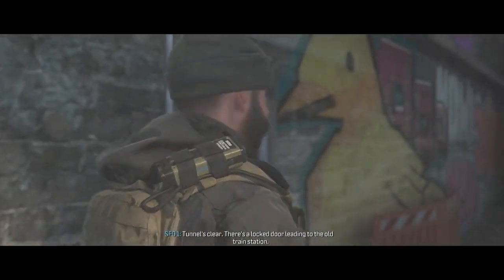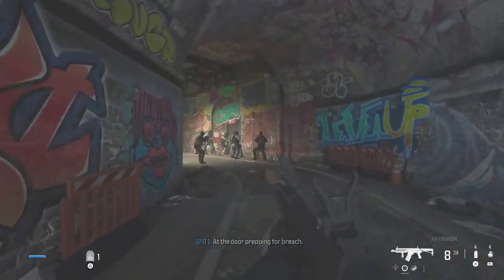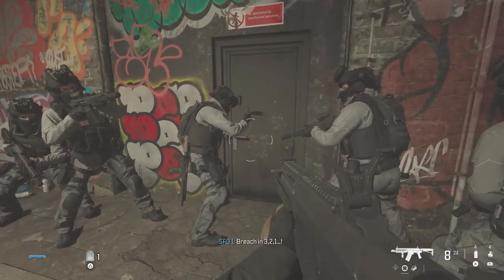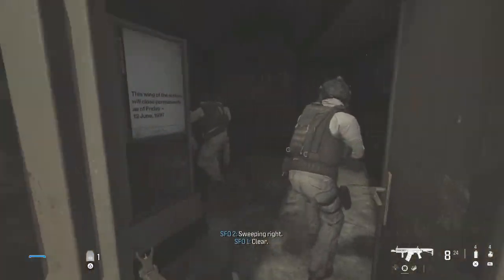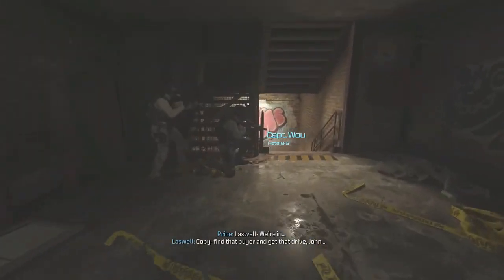Tunnel's clear. There is a locked door leading to the old train station. At the door — prepping for breach. Breach is up. On your signal, Captain. Ready — let's get this done. Breaching — three, two, one. Execute. Pushing in — sweeping left, sweeping right. Clear. Copy — find that buyer and get that drive, John. Team one, push downstairs with us.